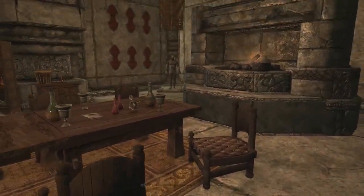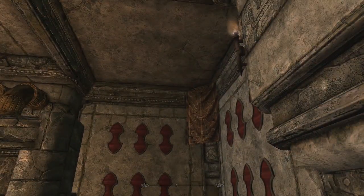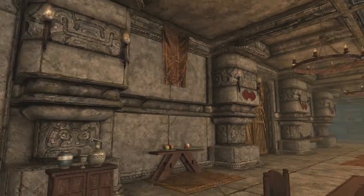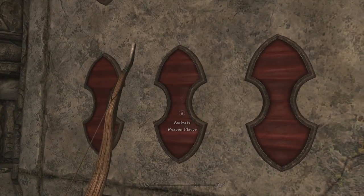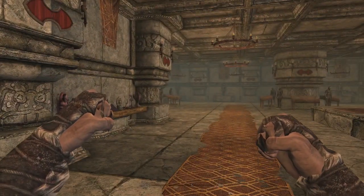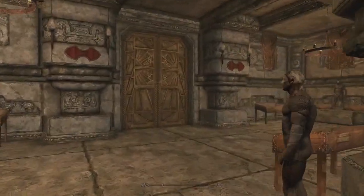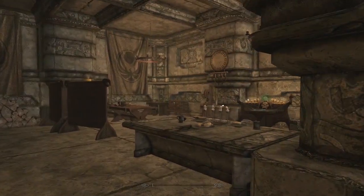We've got weapon plaques right here — three, six, nine, twelve — lots of storage for weapons, plus vertical weapon storage. I apologize if you can hear construction noise in the background. Continuing through the home, there's a walkway up there I haven't forgotten about, but let's see what's over here first. I thought this would be crafting but it's the kitchen — nice and cozy back here.